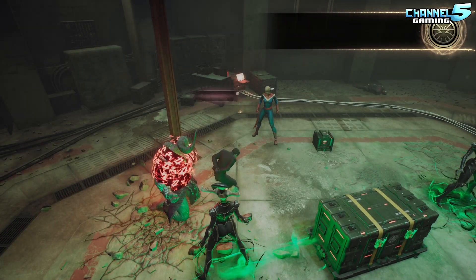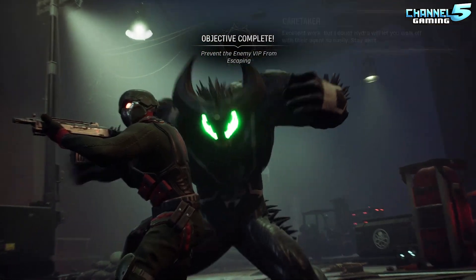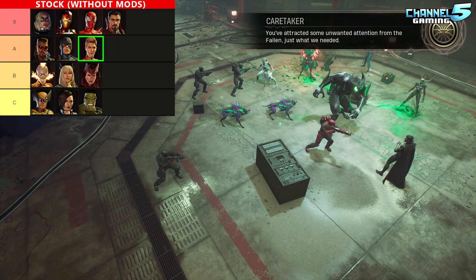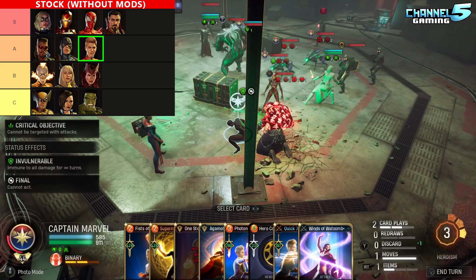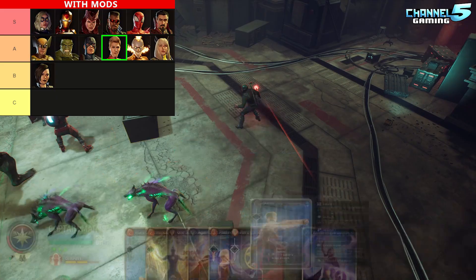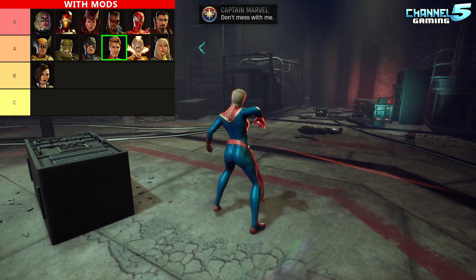Talking about her tier list ranking compared to the other heroes: without upgrades or mods, her base kit is very powerful, and in the early and mid game she serves both as a great damage dealer and a pretty good tank. So I put her in A tier just below Captain America. Captain America provides more support with his card draws and his default kit starts him off as the better tank of the two. Once she has mods, she remains very powerful and technically stays at A tier, one below Captain America.